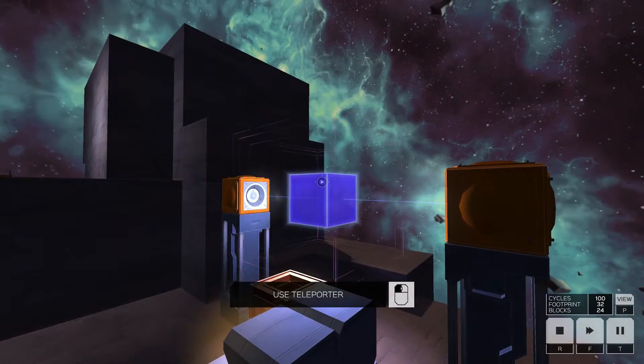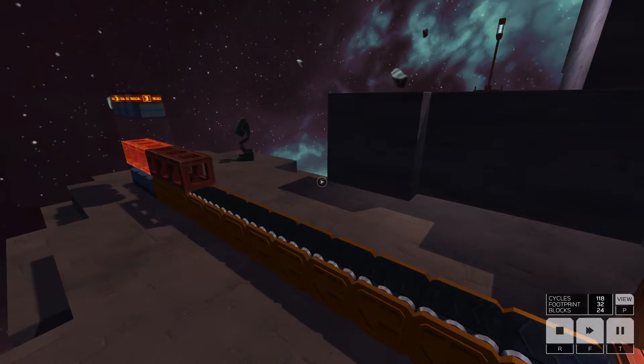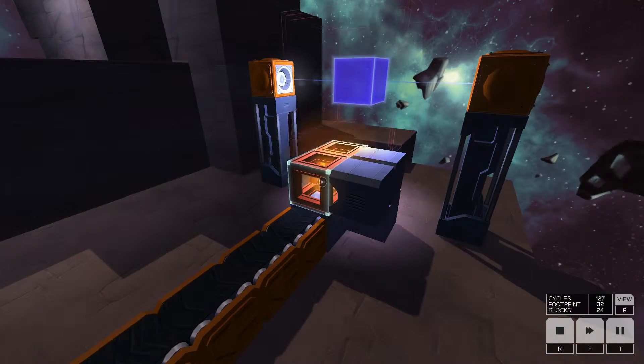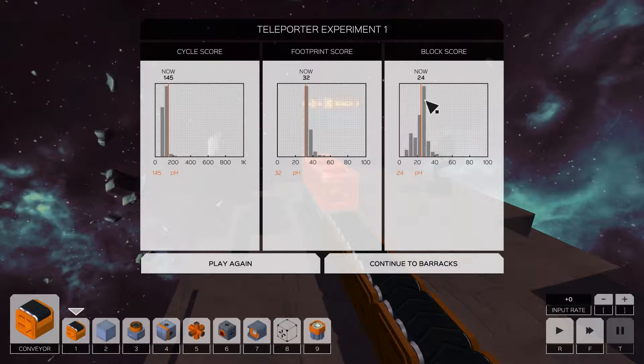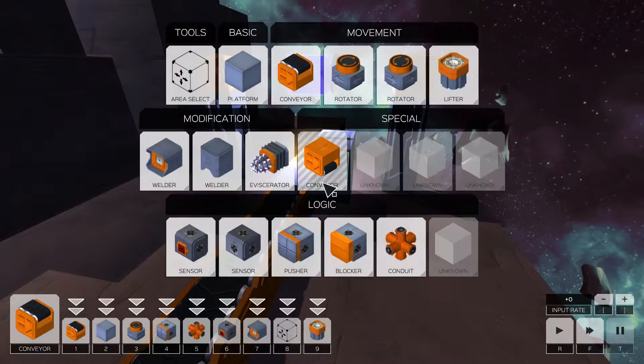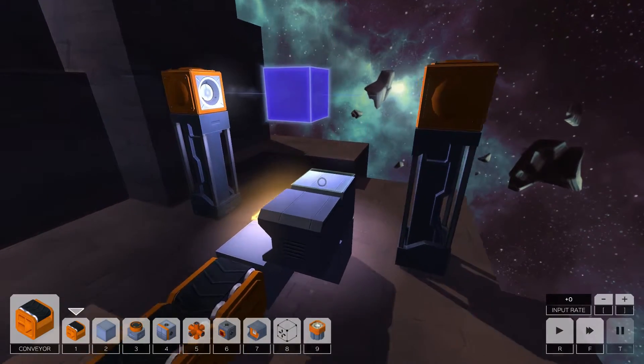Nothing too hard — just introducing this new block. Let me just run this out and be done with it. A block score of 24. Yes, this is the other new block: it's an upside-down conveyor. It's useful in conjunction with lifters when you're pushing things up, or even on the ground. A block below it that's touching it will get pushed along. But mainly, I presume, it's used when you're lifting things up in the air and pushing against the ceiling.